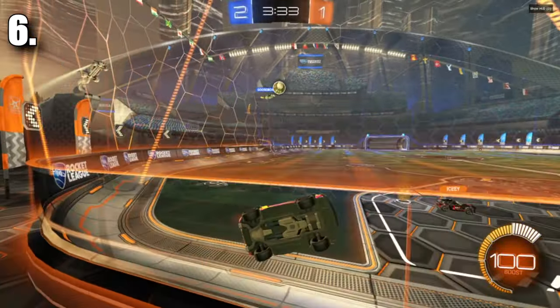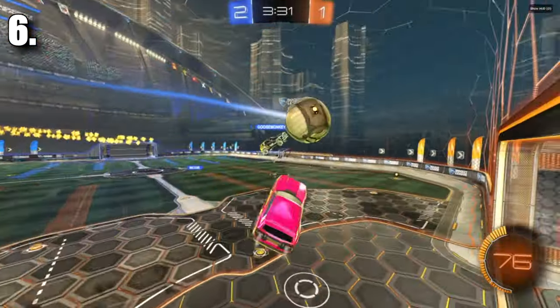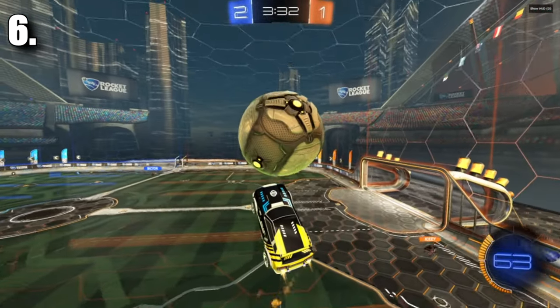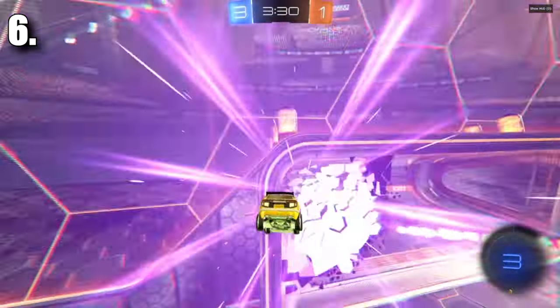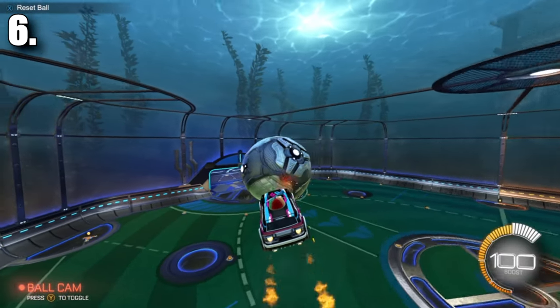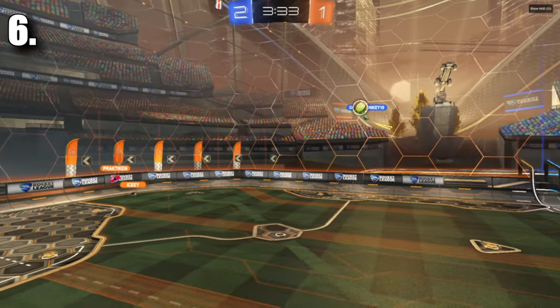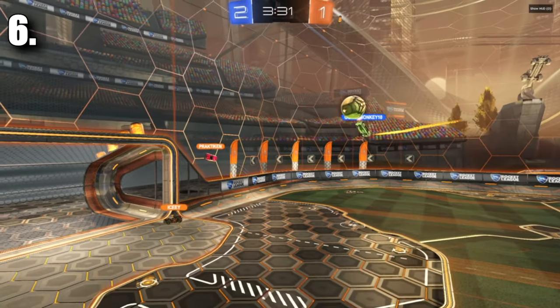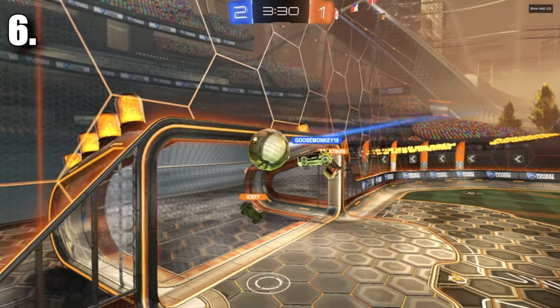Now that we've talked about something easy, let's talk about air dribbling. Air dribbling is pretty legit — it's not an easy mechanic, but it's so useful when you do get it down right. The big problem with beginner air dribbles is that a lot of beginners are pushing the ball forward but not up. When you start pushing the ball up, you're influencing the path in a way that's not natural and it's a lot easier to get it around defenders.